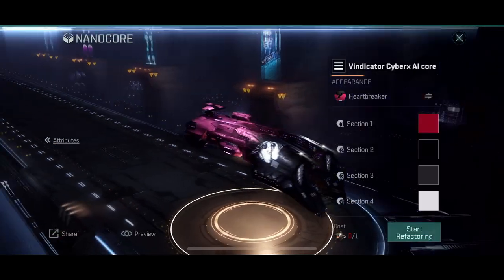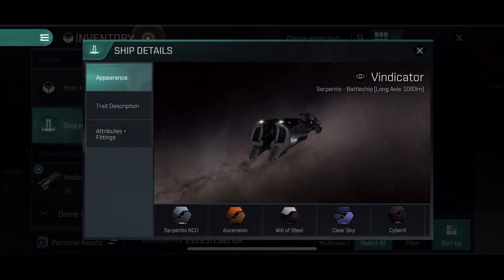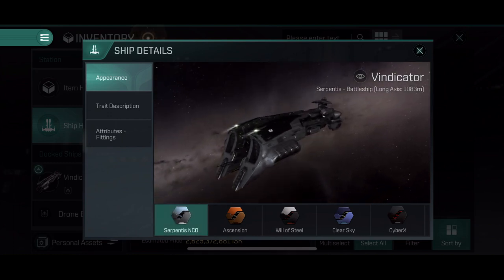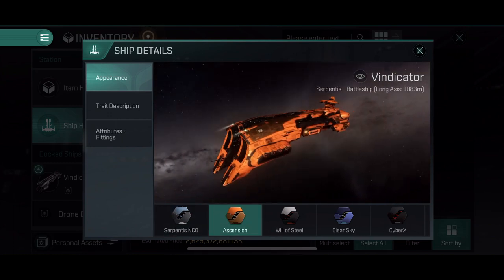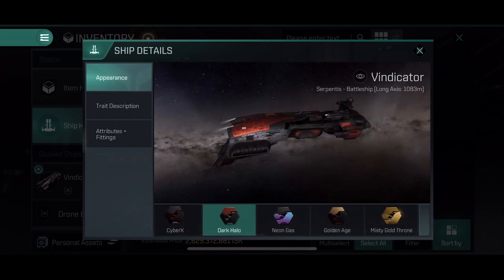When you navigate the ship details, you can view the basic skin appearance of a specific ship. This however is not skins only — on this page there are some nanocores as well, but this is the only way that we can browse through skins of a specific ship.